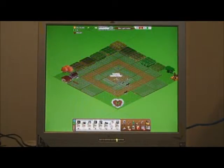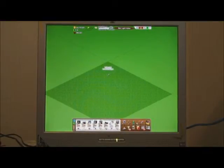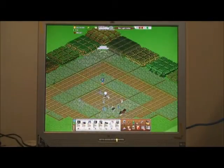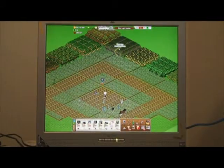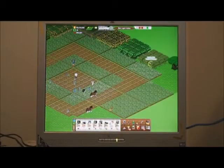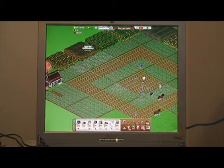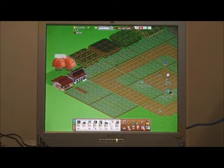Here we're back on farm one with the trees turned on, and we do need the fruit from these trees for the facilities. So I'm going to harvest cherries, peaches, cranberries, apples, plums, pears, figs, lemons. I'll do the corks later, then oranges and maple sap.